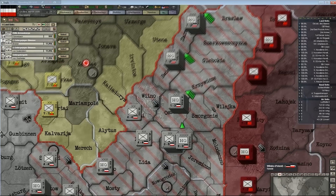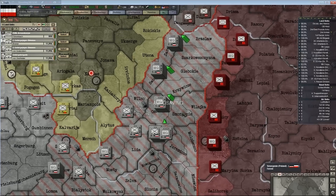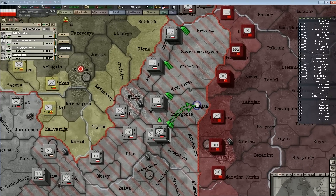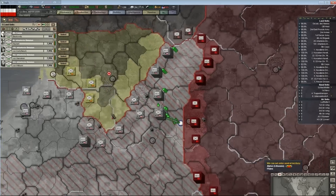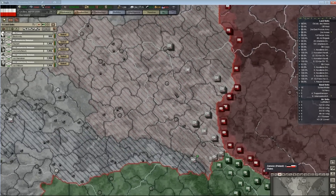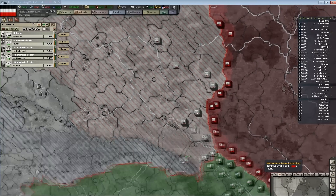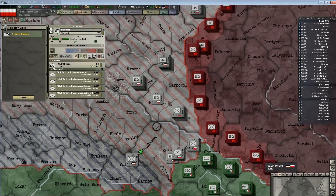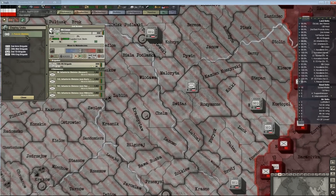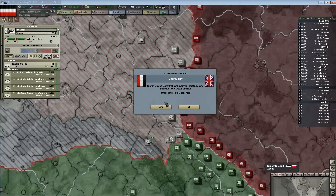Mountain divisions — should I trust you with holding the line against the Ruskies? Are there mountains there? There aren't any mountains there now. Maybe put them in the marshlands and see how well they fare. The Pripyat marshlands have the whole corps stacked up here on the border, but they are not the most well-equipped.